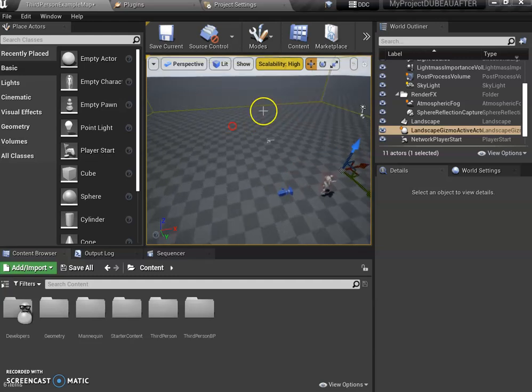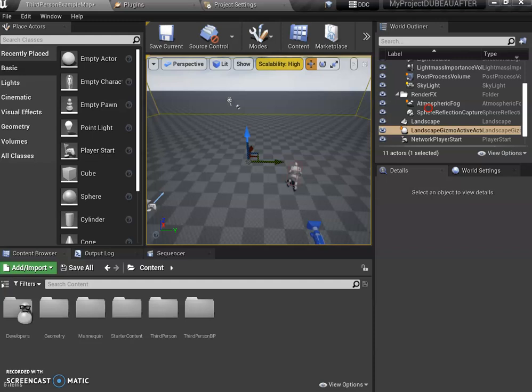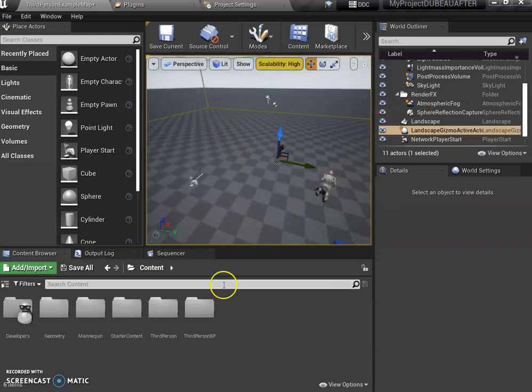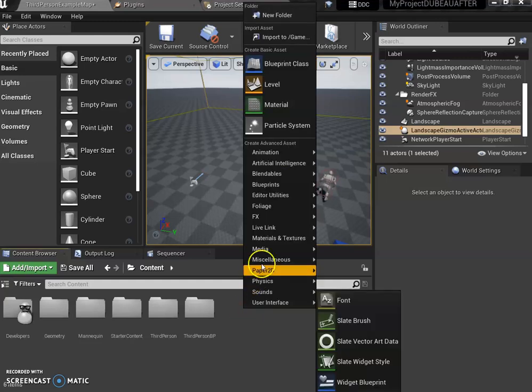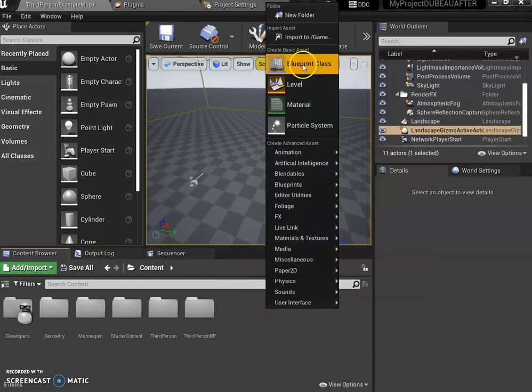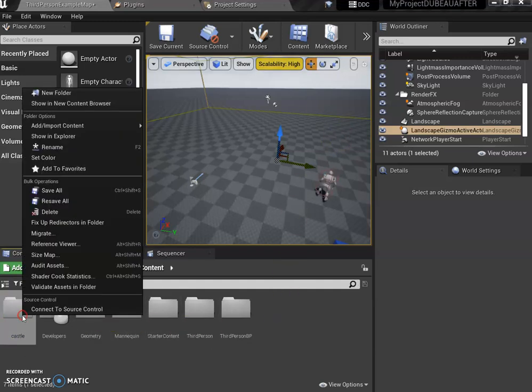I want you to bring the castle in but put it further away — I don't want it right next to your character. I'm going to create a folder and call it 'castle.' How do you do this? Right-click, New Folder, write 'castle.' Just like in Google Drive, I'm going to right-click and give it a nice color so I know it's something I added and won't get confused with everything else.